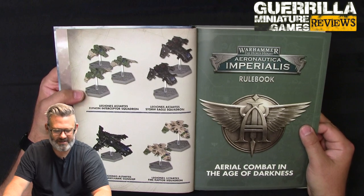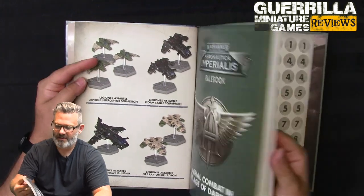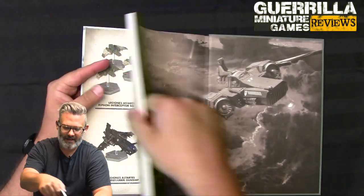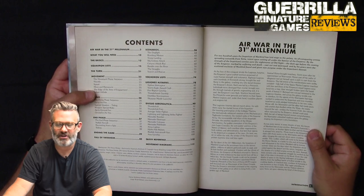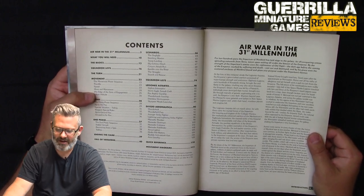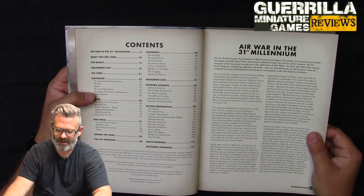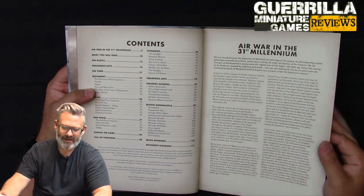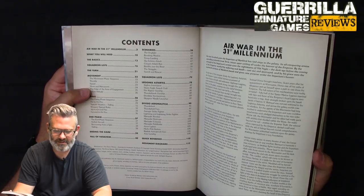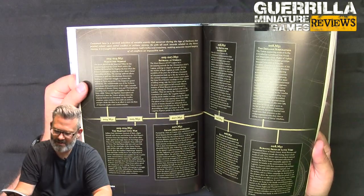Of course we also have the current Imperial Navy ships that can be used by the Divisio Aeronautica: Thunderbolts, Furies, Avengers, Lightnings, Marauders, the Arvus Lighter, Hydra Flak batteries, Basilisk anti-aircraft guns, and the Aries Gunship. So two squadron lists and a McGuffin setting.